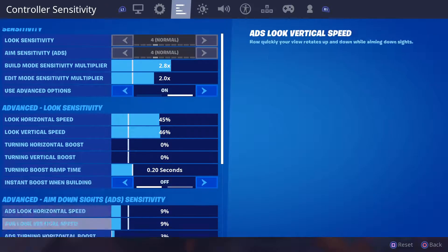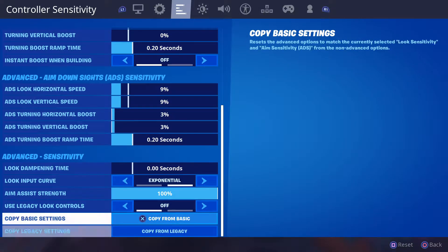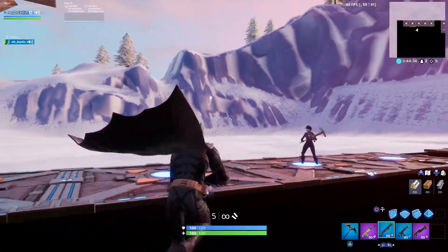You can also copy your sensitivity from legacy — it will adjust the new sensitivity to match your old legacy controls as closely as it can.